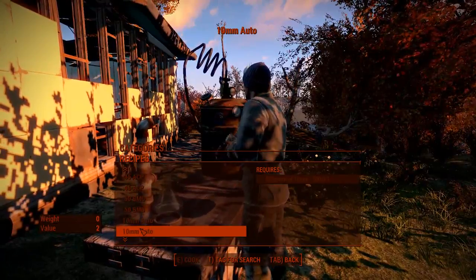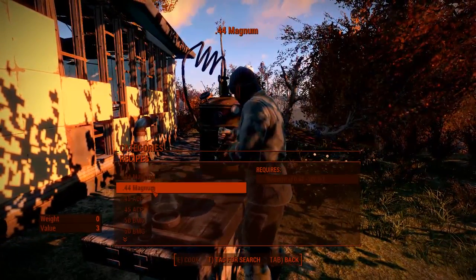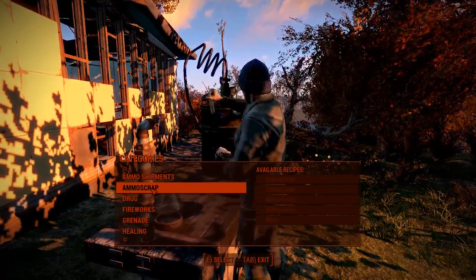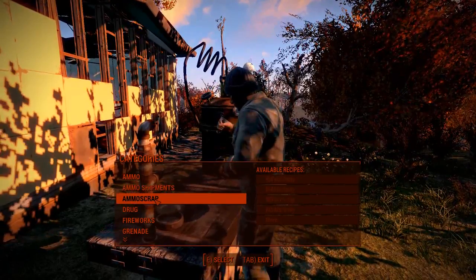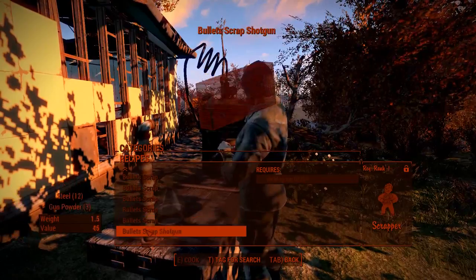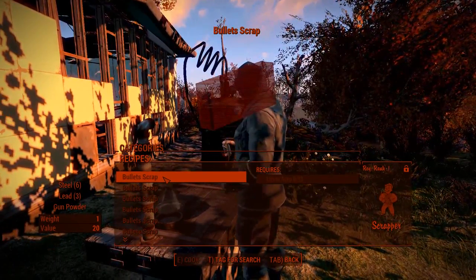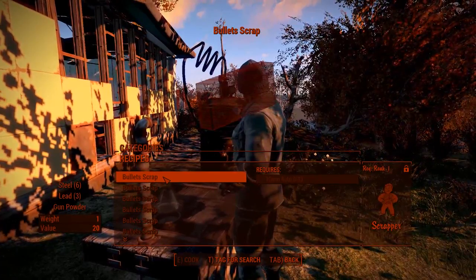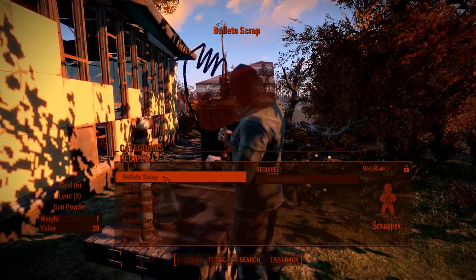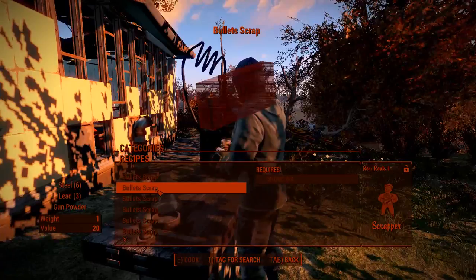You can also find the .762 bullets in the cooking station as well. The reason for this is that I wanted it to be easier to find shipments for players. Ammo scrap: you can scrap different bullets and what you get in return is gunpowder and the materials used for those bullets. So if you want to make .50 cal bullets, you can scrap 10mm bullets and use them to make .50 BMG bullets.